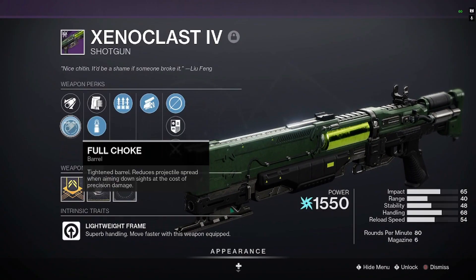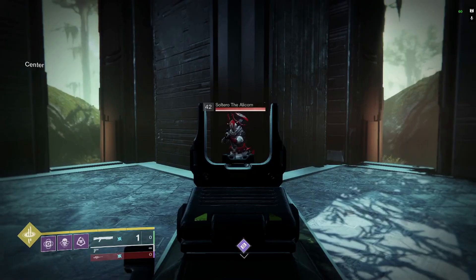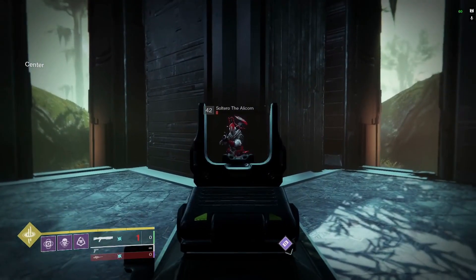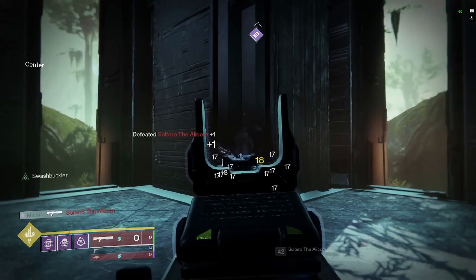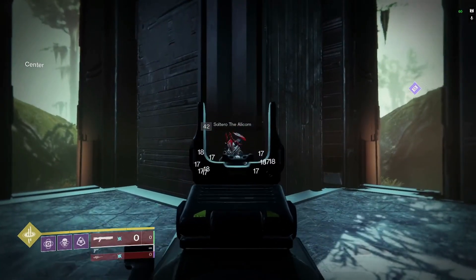Moving on to Full Choke, it already feels so much better. Every shot is doing a lot of damage. We get not one but two kills, then leave them on one HP, then get them back-to-back at ghost health — zero HP. So it's doing a lot more damage, a lot more consistently. Full Choke is the king for ADS.